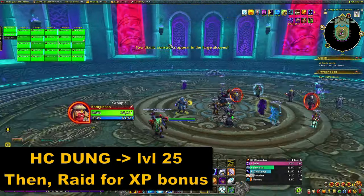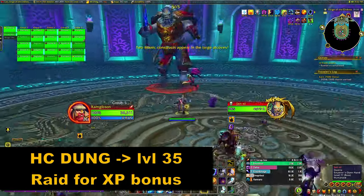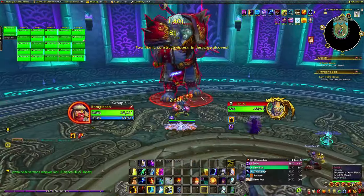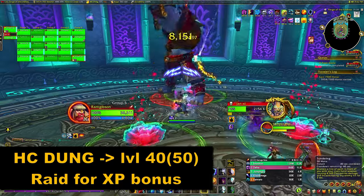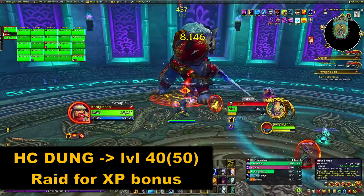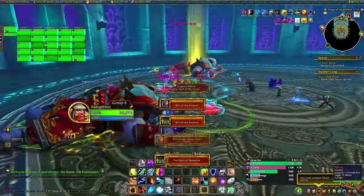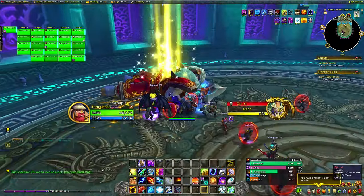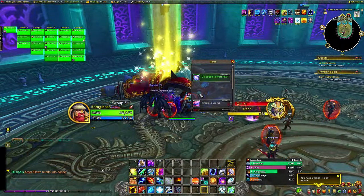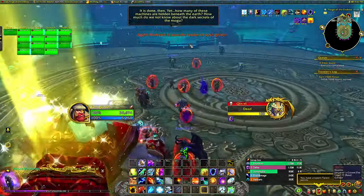Raid Mogu'shan Vaults at level 25, then heroic dungeons up until level 35. Then raid normal Heart of Fear, collecting XP threads for the cloak and run heroic dungeons afterwards for looting the XP tokens up to level 40. Once you hit level 40, do normal Terrace of Endless Spring. In theory, this should be enough to make the boost work. However, depending on the variety of gameplay, I run heroic dungeons up to level 50, especially if you run a raid finder instead of normal raids.